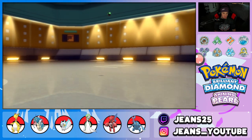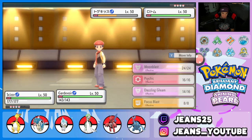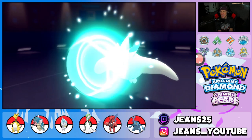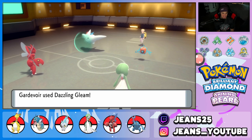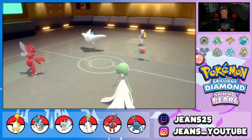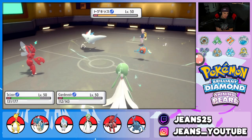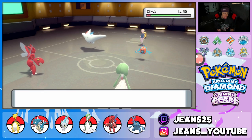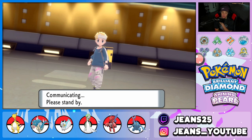Rotom comes out — I'm going to drop a Bullet Punch even though I think it's going to Protect, and we'll keep ripping with Dazzling Gleam. Sure enough it Protects — I said it beforehand too, that was the easiest read and I didn't take it. He goes for Discharge next, but as long as Scizor doesn't get paralyzed we're fine. He's rocking Leftovers which is cool. I think we just keep Bullet Punching and Dazzling Gleaming.